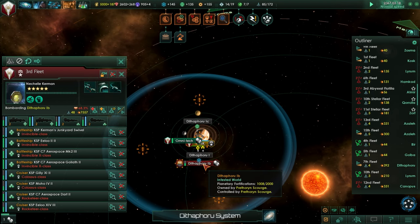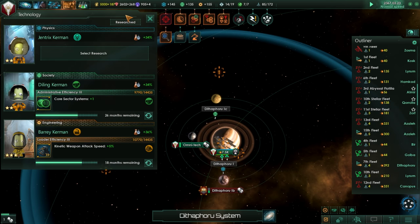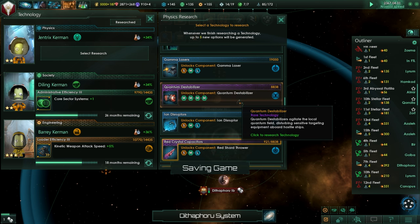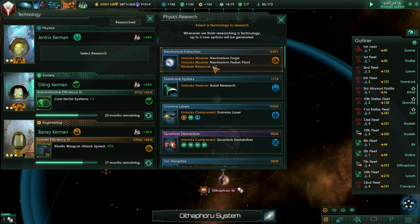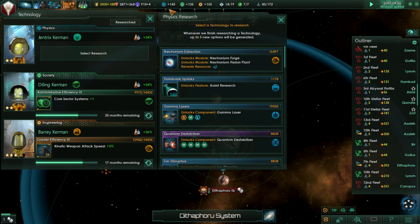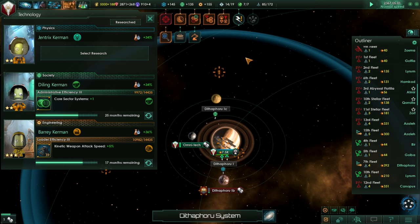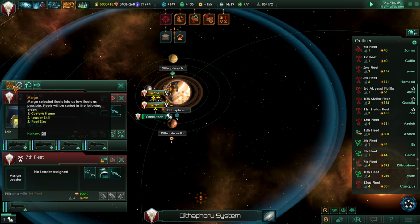Physics research done. Neutronium Forge maybe? Gamma laser? Quantum destabilizer? Such weapons. We can find out where this resource is, but really the forges and the Betharian are very cumbersome sometimes. Let's do that. We have done it — merge those. It's just all battleships and cruisers here.